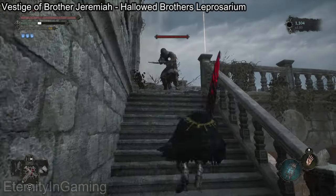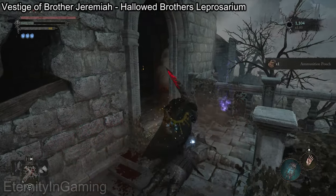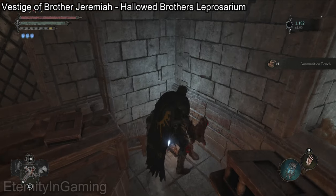Up these stairs you're gonna be able to go right to fight a boss, or you can go left. Left will give you two paths — you should take the right path real quick because it's just like one enemy and then you can get a ring.